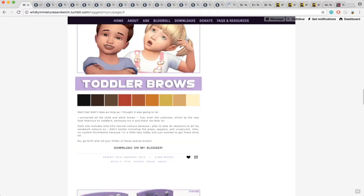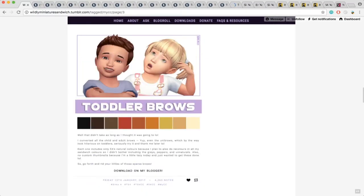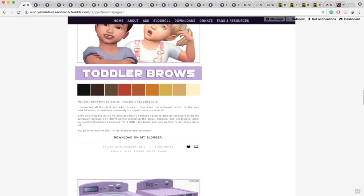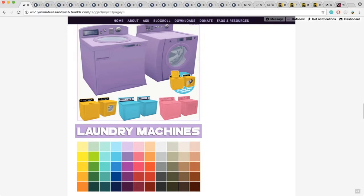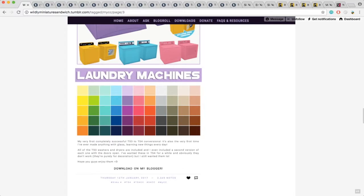And toddler eyebrows — these are nice because basically the EA eyebrows for toddlers are kind of limited. I think what she did is take all the child and adult brows and converted them for toddlers, so you can have them on toddlers. And here are some laundry machines — these are obviously just deco items. I think in the new Eco Living stuff pack, hopefully we're going to be getting like actual laundry, so maybe at some point these could be made functional. These are cute though.